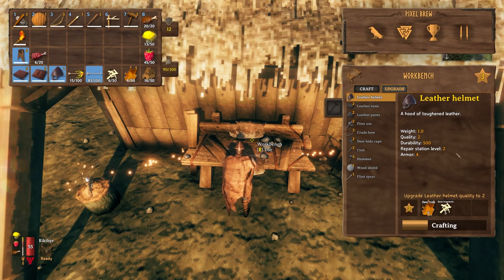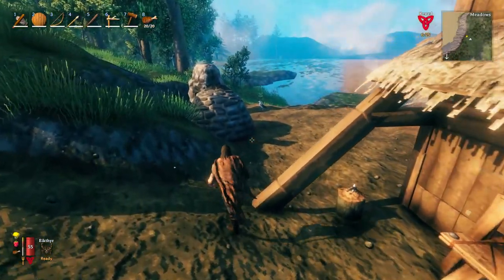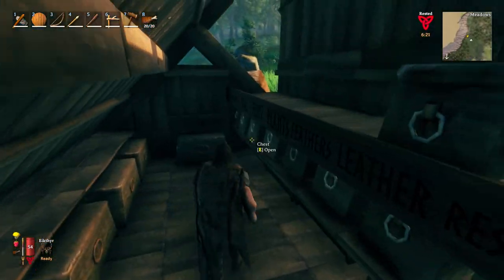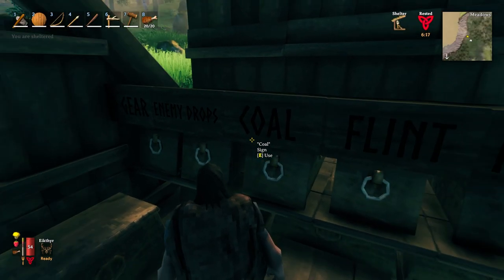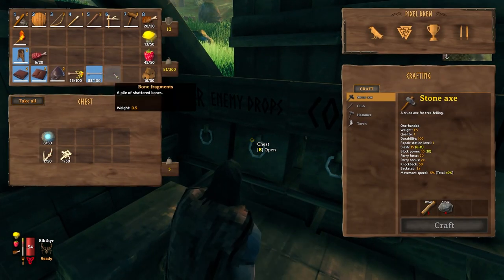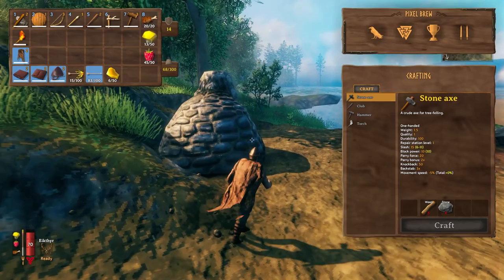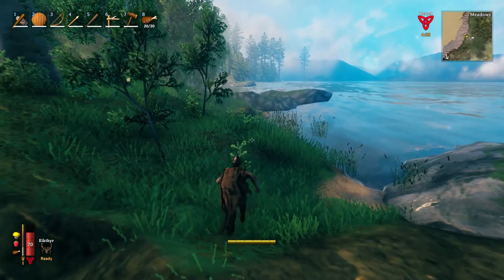We have enough bones for the helmet, we just need two or three more leather. Leather helmet level two. Now it looks like we need a fourth level, which I think is going to require us to be getting tin and copper, which then I think most games those things are combined to make bronze. Let's go ahead and eat some more food and head out.